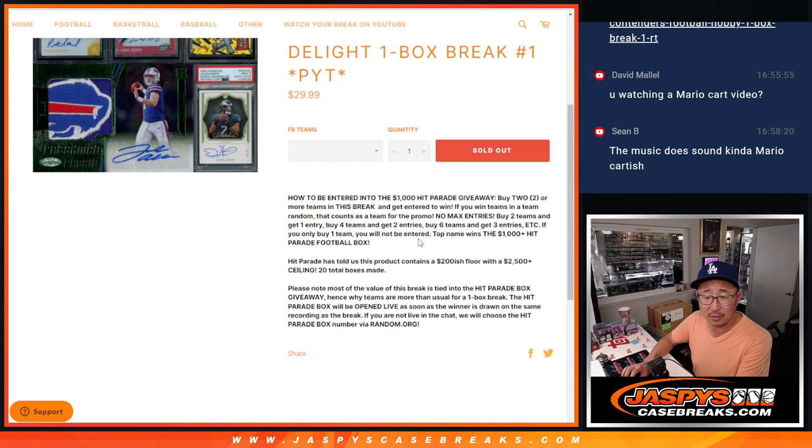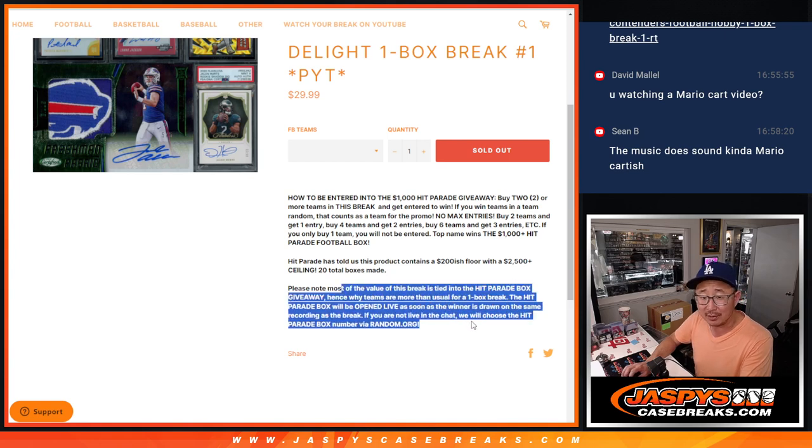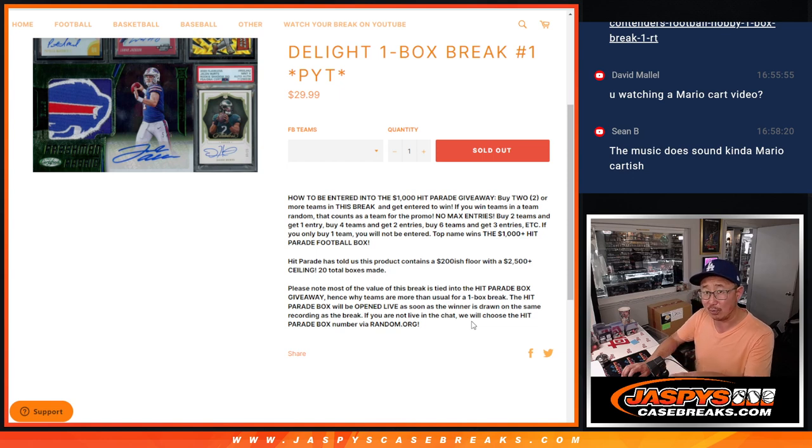So if you do the usual — you've seen this many times on the website — buy at least two teams to get one entry, four teams to get two entries, etc. Gather up those entries at the end of the break, name on top, and we'll win a $1,000 box out of here. It's the 2024 Jazby's Exclusive High-End Football Edition: $200 is the floor, but $2,500 is the ceiling, which is pretty awesome.